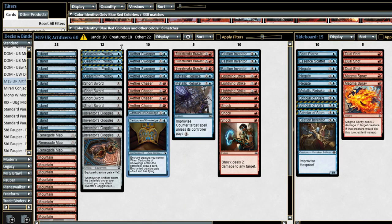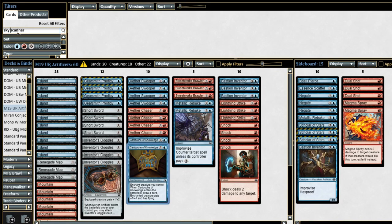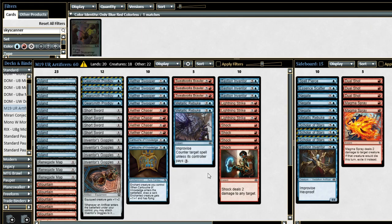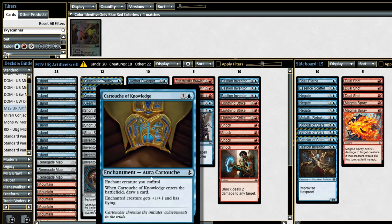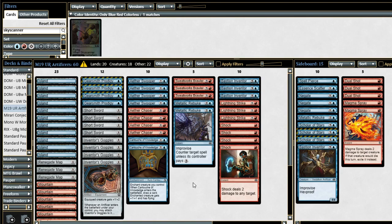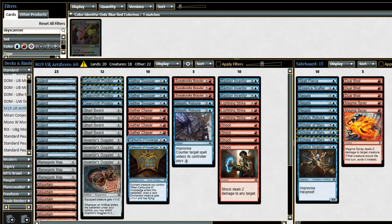Skyscanner is a three colorless mana 1/1 Flying Thopter that draws a card when it enters the battlefield. It's a little low in power level, but it does similar things to Cartouche of Knowledge. The big appeal of Cartouche of Knowledge though is that it allows you to race — sometimes you just strap it on your Sweatworks Brawler or Bastion Inventor and start going to town. You can even throw it on a Gearsmith Prodigy on turn two and start flying over. You do need to be careful: if your opponent has open mana, they could use removal in response to get a two-for-one instead of you, since you won't draw the card and you lose the Cartouche. So Cartouche of Knowledge is kind of a flex spot in the deck.